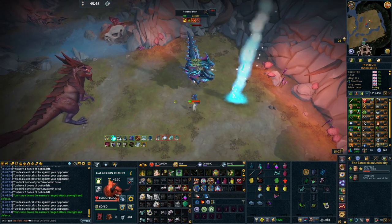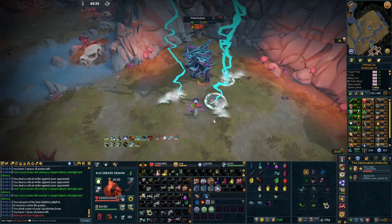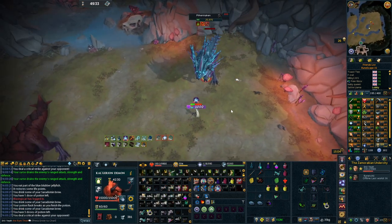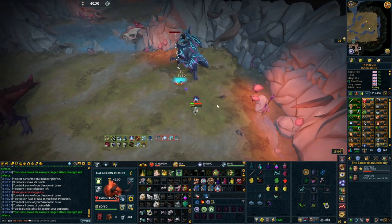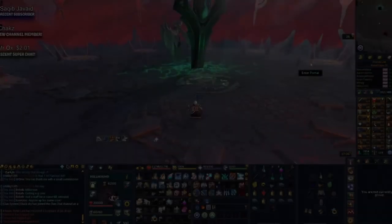Even as a lower-geared player, you can come here and make good money. The boss also has a pretty cool pet. If you go on drop rate, that's 100 million GP every 200 kills — and if you get lucky, even better. Making 100 million GP from a mid-level skill boss is absolutely crazy and worth a mention.